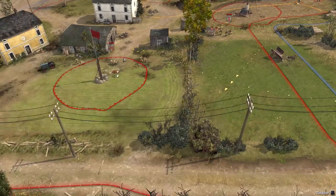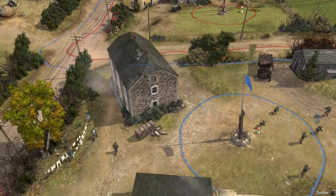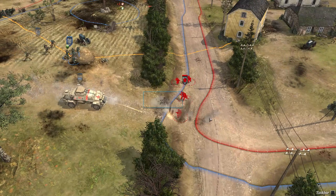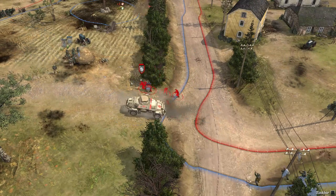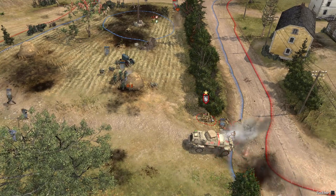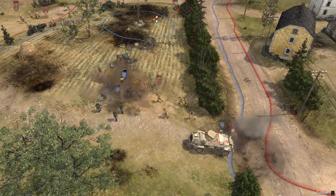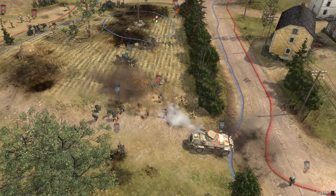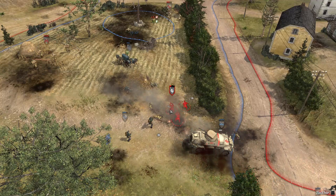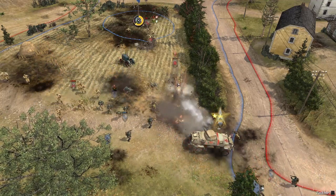I'm placing my MG42 in this direction, and here come the shock troops. These guys with submachine guns are flanking and I'm going to throw the grenade and run. Boom - only one kill. How sad is that? These guys must retreat - he's retreating.